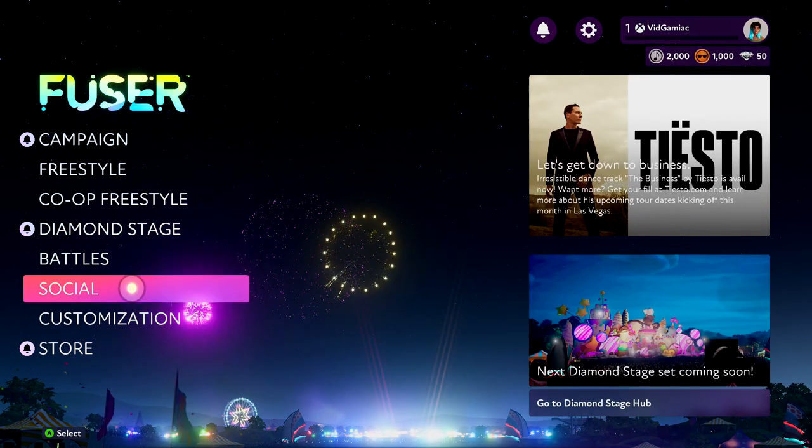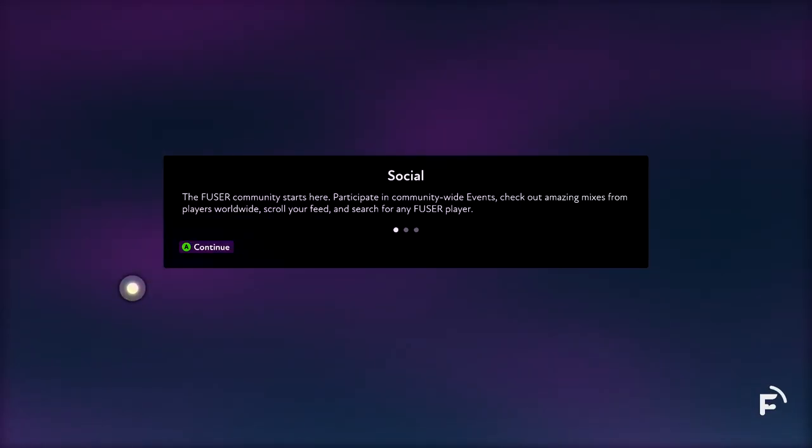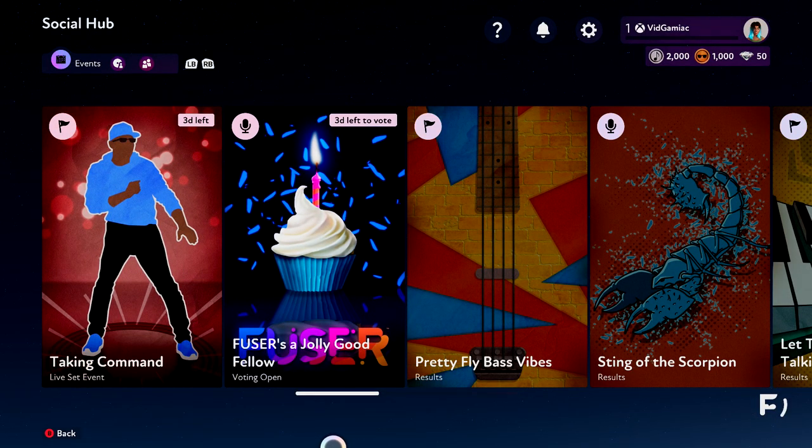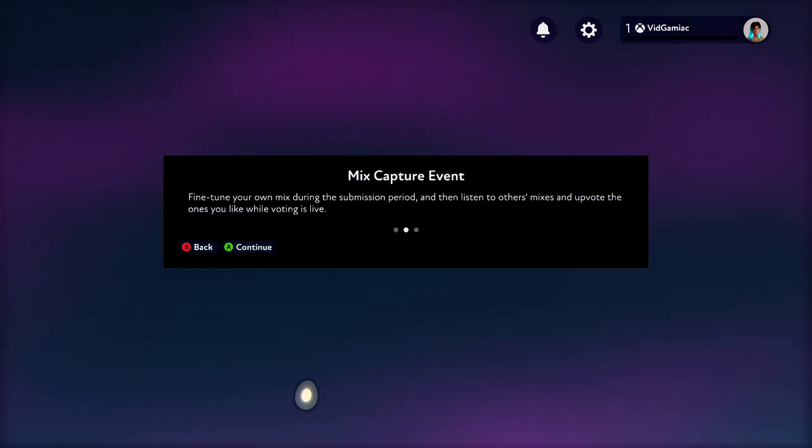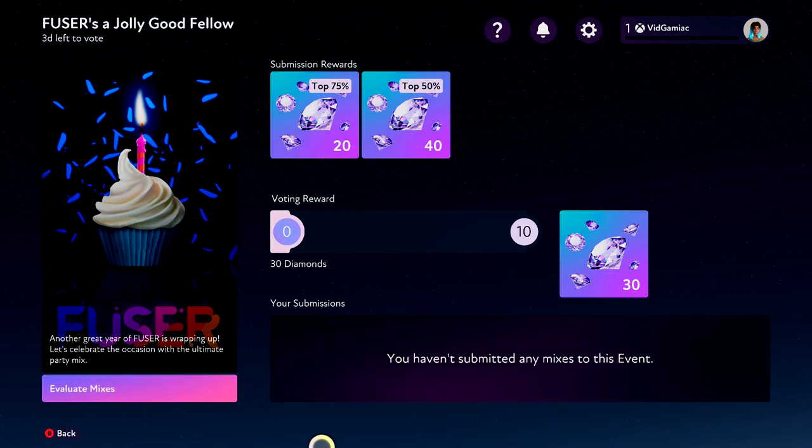What you want to do is head into Social, and then as soon as it loads up, make sure you head over to the Events tab. Click on anything you are able to vote on, and thumb through the list.